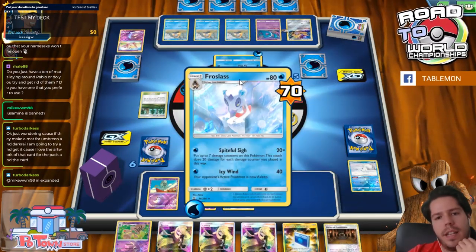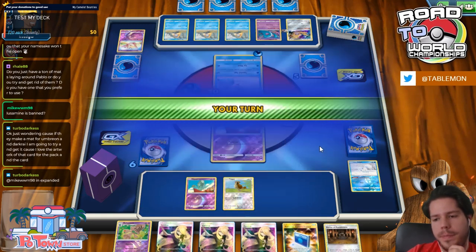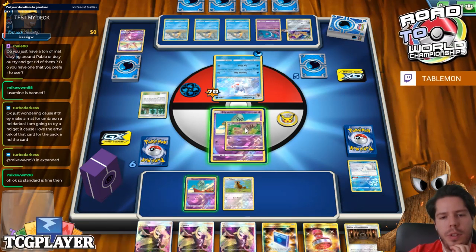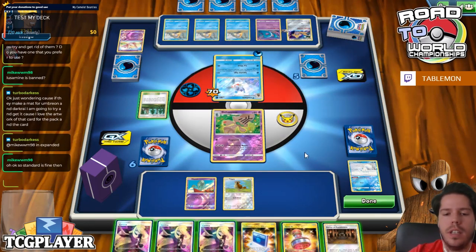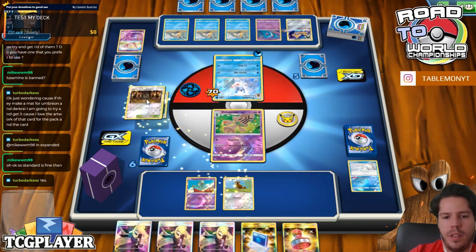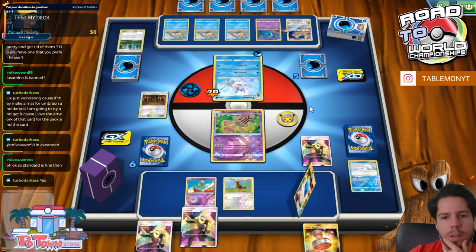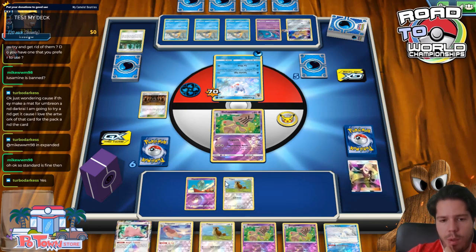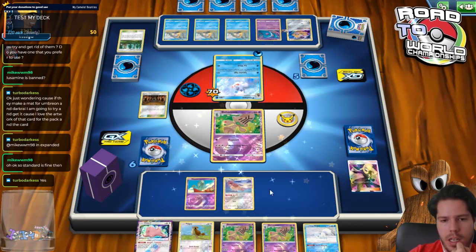Why would you do maximum damage though? That makes no sense. I prefer to use the mat from my 2016 National Championships win — that's the one I always end up favoring. So we played Cynthia here and are not able to find a Triple.